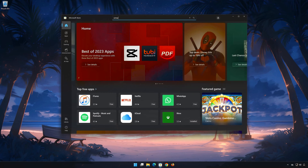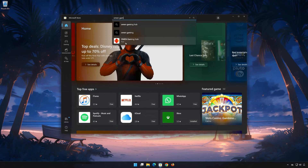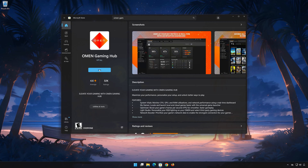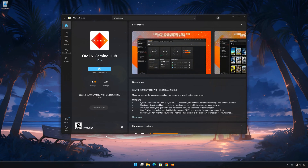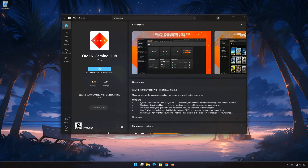Now open your Microsoft Store to download Omen Gaming Hub again. Search for Omen Gaming Hub. Click on Omen Gaming Hub. Press Get. Wait for Omen Gaming Hub to be downloaded and installed. Now open Omen Gaming Hub.